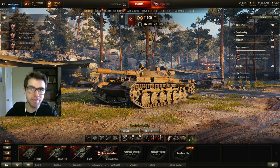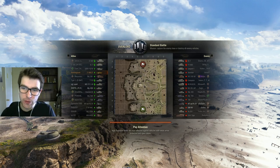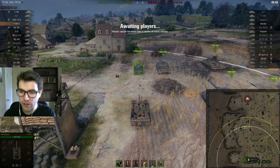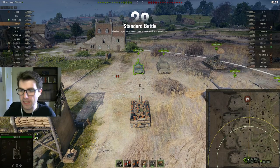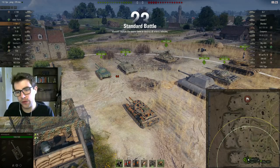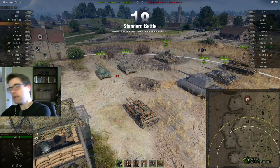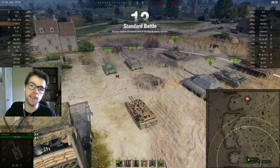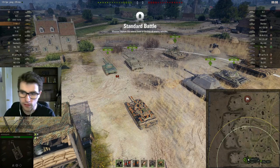So today that's what we're going to be trying for. For this one we're on Overlord. Overlord is one of those confusing maps because a really reasonable way to play it is to start off by going beach, especially if you're in a light tank, because by going to the beach you figure out where all their bad players are going. On a map like Overlord you don't really need a whole lot of scouting.